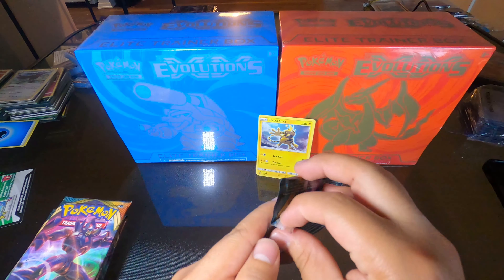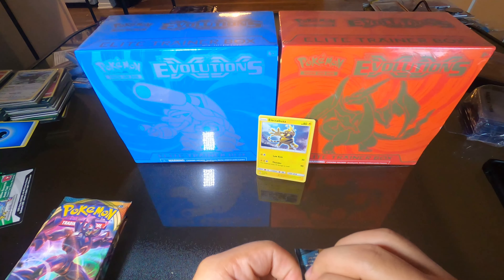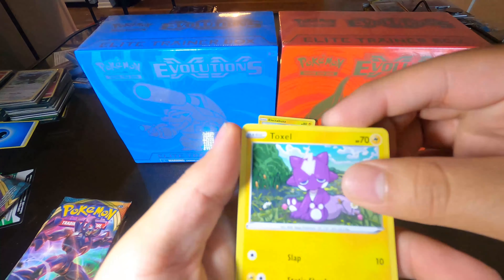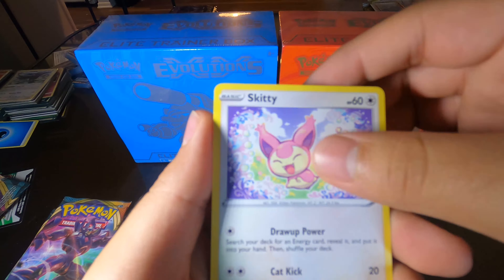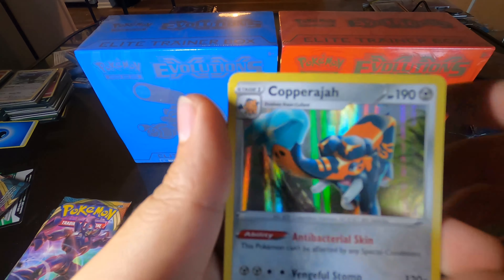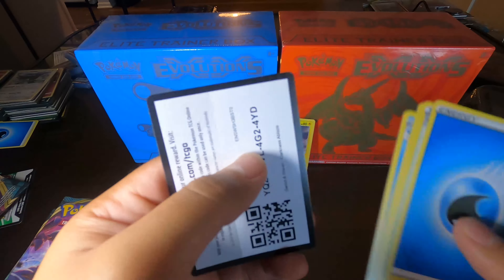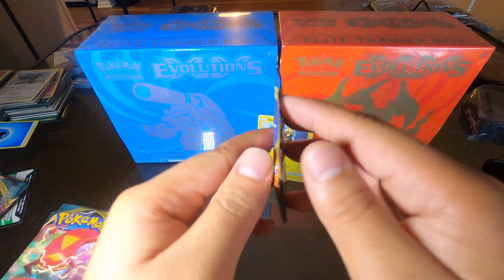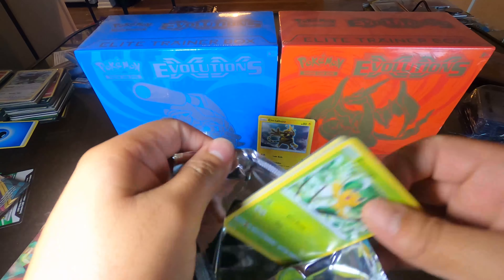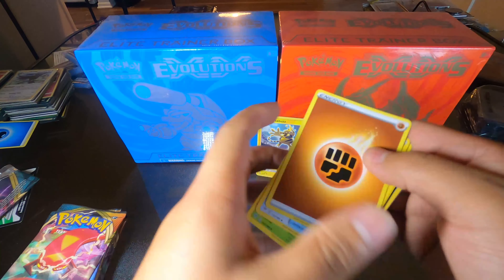Hello everybody, this is Pokejent here back again and we are opening up some more Darkness Ablaze booster packs. I'm still trying to find a Butterfree out of these packs, or maybe even a Crobat would be nice. They have still eluded me so far. I got a Copperajah for the holo and I didn't even do my card trick right. I've got about 11 or 12 of these Darkness Ablaze packs I'm gonna be opening for y'all.